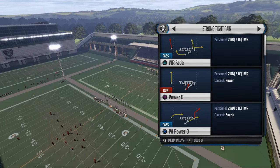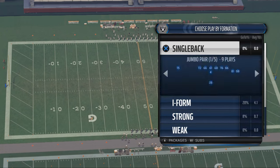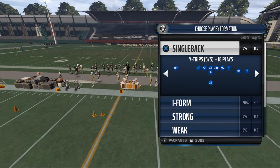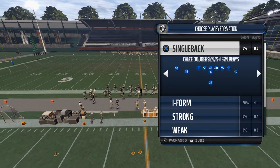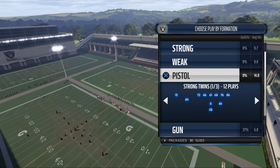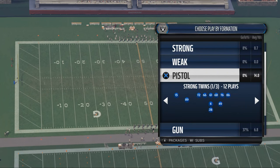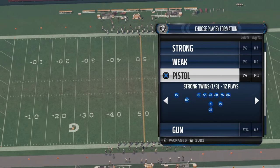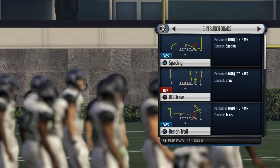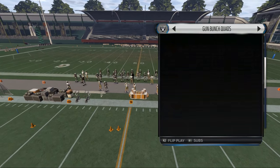Another formation to consider for the red zone is the I-form tight pair — I find a lot of success with halfback zone weak and halfback toss there. You may also want to look into the jumbo pair from the Chiefs — not too shabby. Now, the third key component is a two-minute offense for when you really want to air it out. For that, we're going to use the shotgun bunch quads from Kansas City. It's a five-wide receiver scheme, but it has a quarterback draw and some really good passing plays.